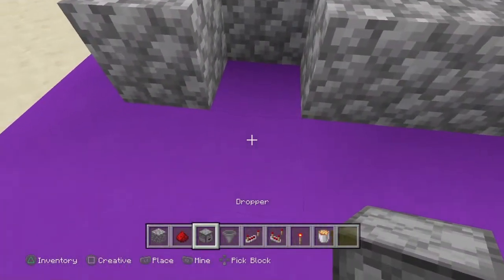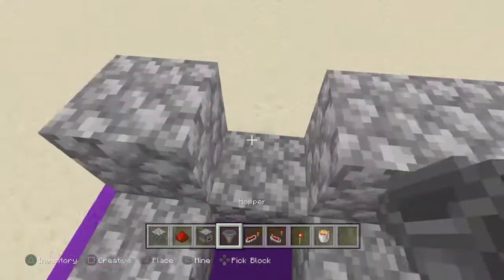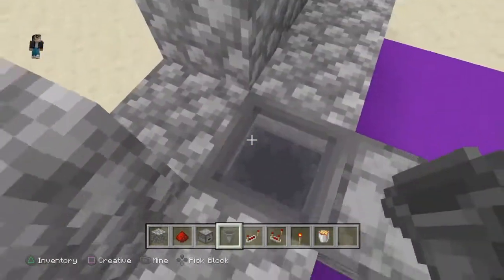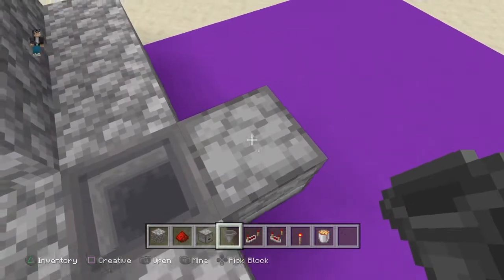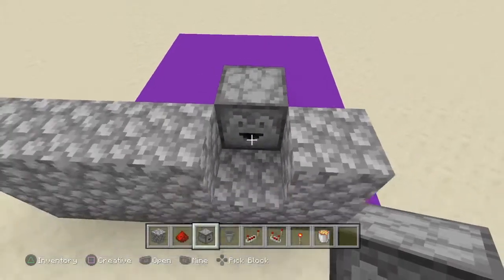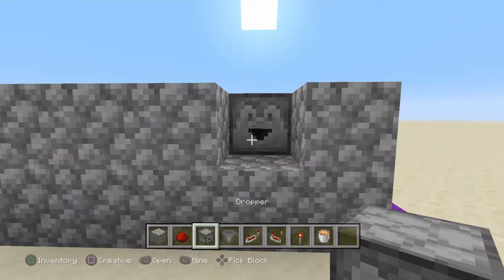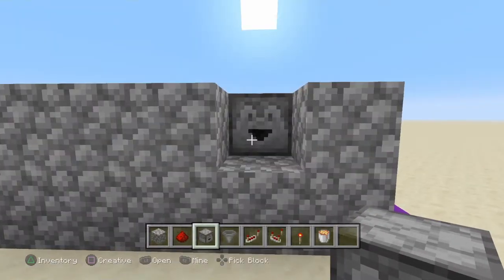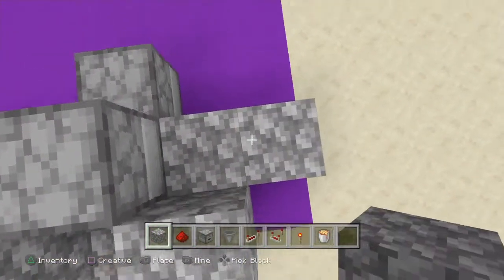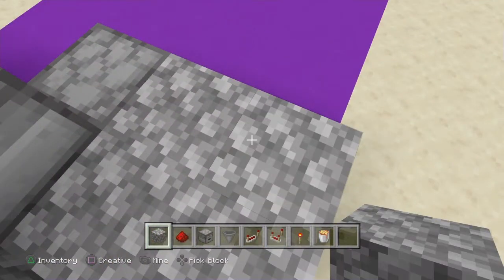Take a dropper, place it right there, take a hopper, crouch, place the hopper so that way the hopper is going into this dropper. And then place a dropper, another one, on top of that hopper. Once you have done that, we are going to select our block of choice, place a block there, and two blocks right there.